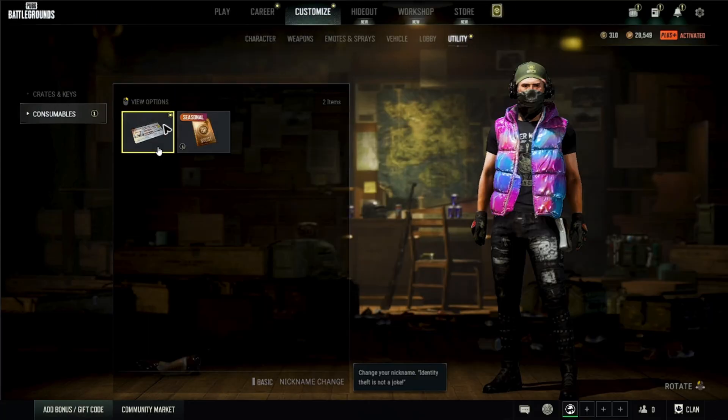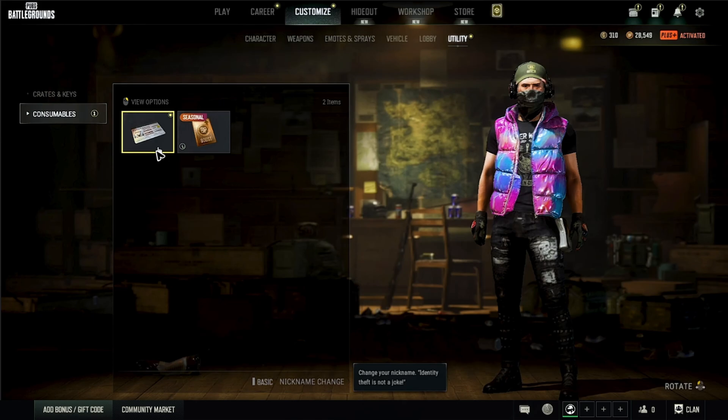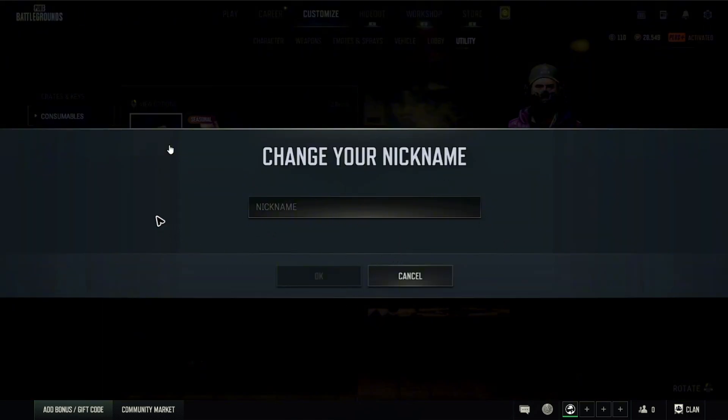Under Consumables you'll find your Nickname Change Card. Click on it and click Use Item. You'll see a page where you can click on the box and type in your new username. Once done typing, hit OK.